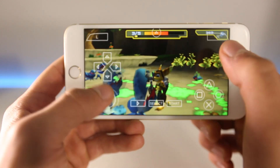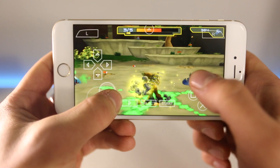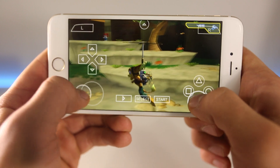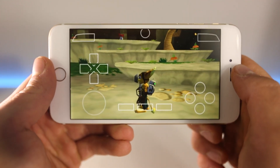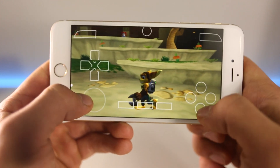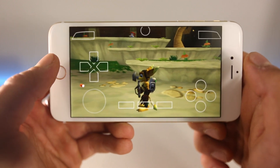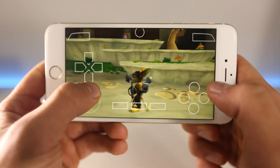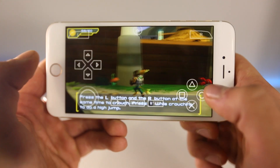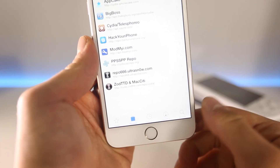Sometimes it does get a little dark — you can actually fix this in the settings — but this is just a demo to show what it's capable of graphically. Anyway, let's go ahead and install the latest and greatest PSP emulator on your iPhone, iPod Touch, or iPad. I wouldn't recommend doing this on an iPhone 4 or 4S — that's just a little too low. iPhone 6 and 6 Plus is probably best.